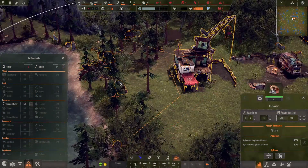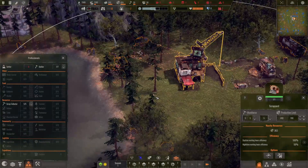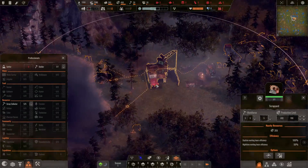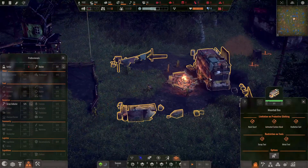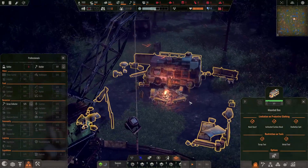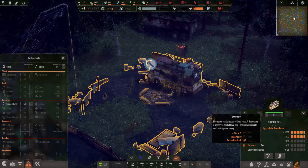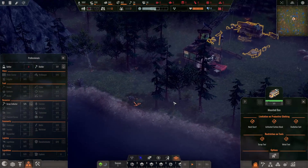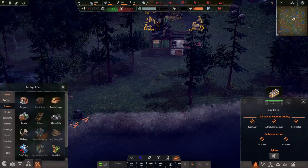I need all of this cleaned up so we can get some water. I had something planned out in my head, but the way this is laid out I'm not sure if it's going to work. But that's okay, we're going to make this work. They already upgraded the scrapyard — it is now a mounted bus. We can't upgrade it again yet; we need electronics for that, and that's a long way off. Looks like most of this is cleared. Good. Next up: water.